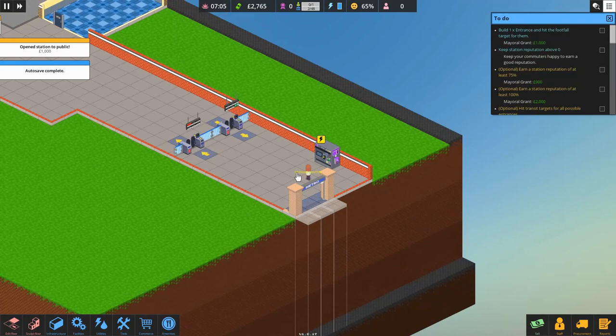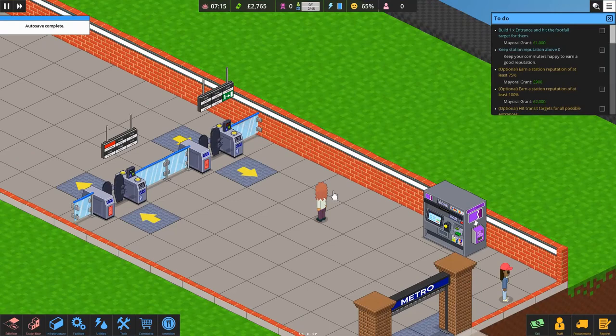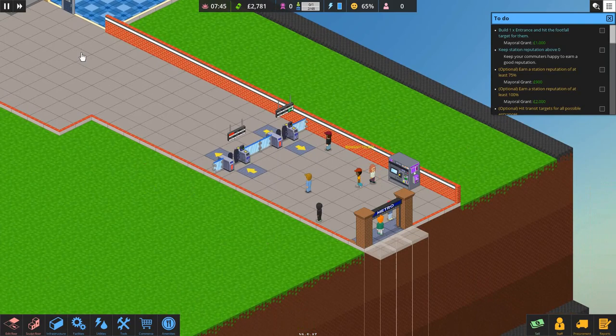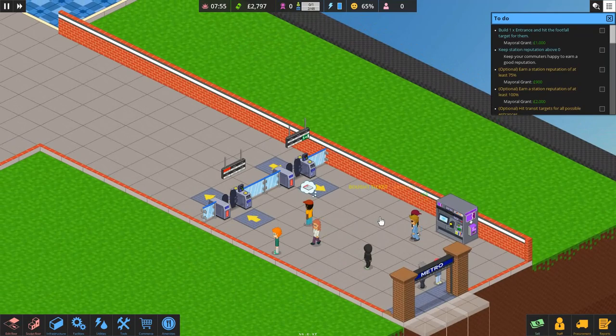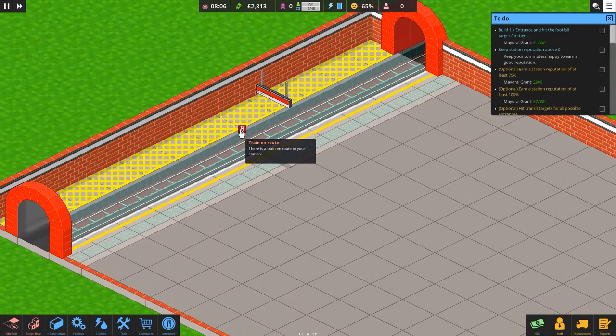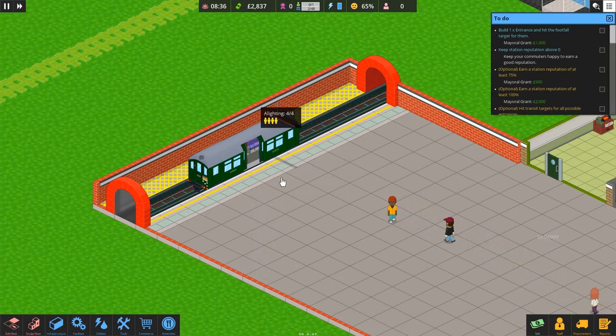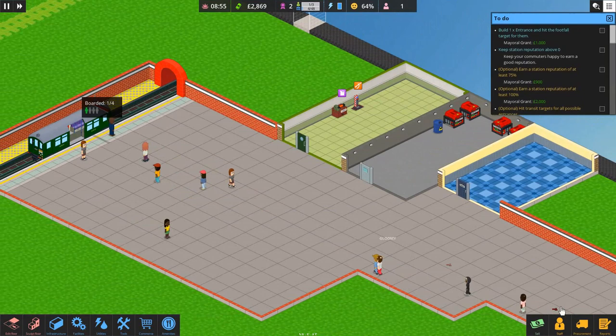Now we can actually open up our station — click to open. There we go, our first ever passenger! I think they bought a ticket. I have auto-save on, every five minutes, only because I've experienced a couple of game crashes. Right — that's good, we want as many people as possible coming in here. This is the icon we can use to call the train. Once that square fills up green, we click it to call the train. Four people are going to alight — there they go — and now four people can board.